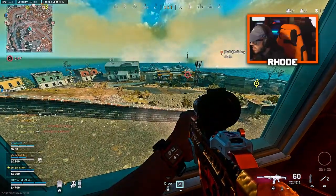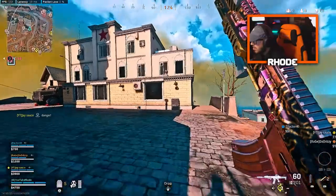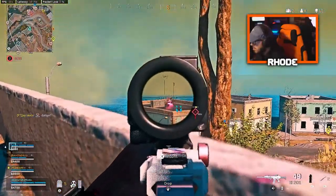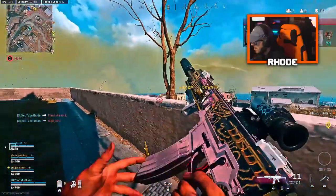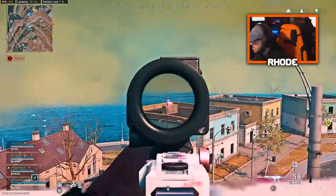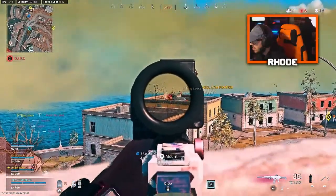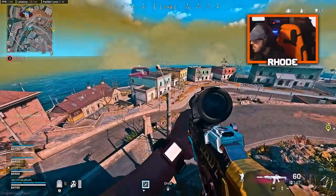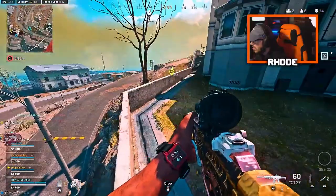There's a guy up here in that building right next to you. He's right next to me — oh no, that's Z, nevermind. Down two of them — they're all up top. He just jumped down the ladder. He said suck my dick. He didn't like you beaming him. Yeah, I beamed him.